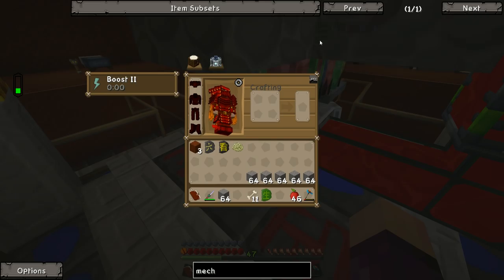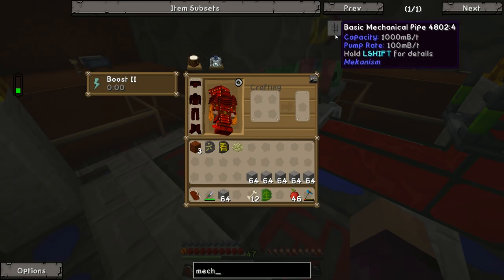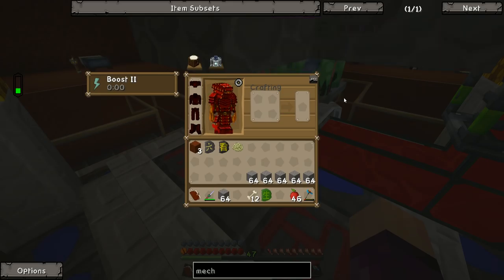Basic mechanical pipes do have a limit — the first one here can transfer up to 100 millibuckets per tick. There are 20 ticks in a second, so that's about 2,000 millibuckets per second. Before the runes of acceleration we were pumping in about 2,000 per second, but now with all 19 runes of acceleration we'll be closer to doing 2,000 millibuckets per tick instead of per second — far exceeding the basic pipe's capacity. We'll need one that can transfer about 1,900 millibuckets per tick, which takes us all the way up to the ultimate pipe.